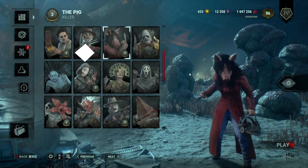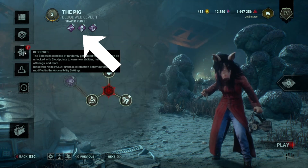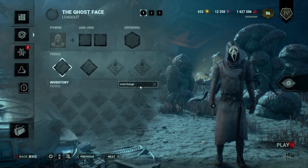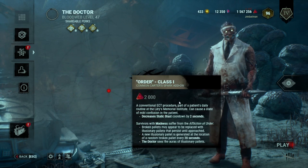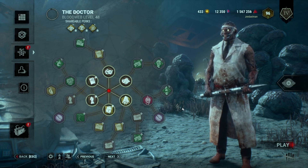In the blood web, which is on the left-hand side and looks like a five-year-old grabbed a hole punch and a marker and went to town, you'll see the character's unique perks. If there's a lock on them, it means they're not available for the other characters to learn yet. So if you fill up your blood web, you will eventually see these bad boys unlock at Prestige 1, giving every killer on your roster access to that perk at level 1.